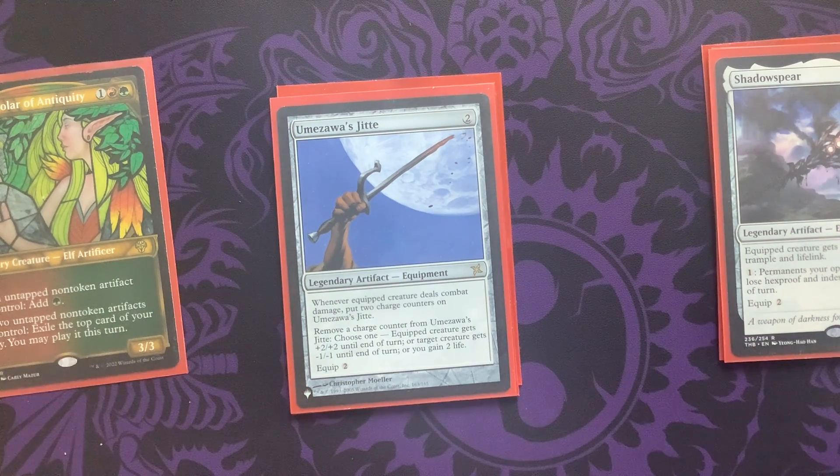Here's Umezawa's Jitte — just a great equipment. A viewer had mentioned this was their favorite Maria card, and since I already had it in a Maria deck I decided to revisit the deck, do a couple new touches, and update it a bit since some new cards have come out. Umezawa's Jitte is fabulous — it accrues two charge counters each time you have an instance of combat damage. You can interact with opponent's things by giving them -1/-1 until end of turn, or beef up the attached creature with +2/+2. If we put it on a double striker and they slam in, we can remove charge counters and give it an additional +4/+4 on that second swing. You can also gain life with it.